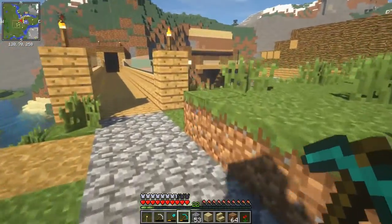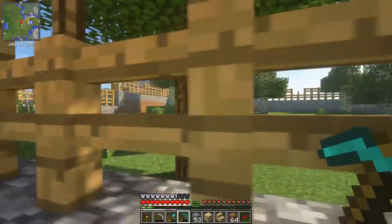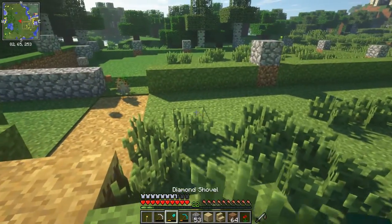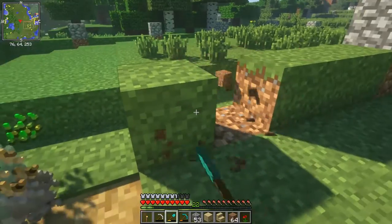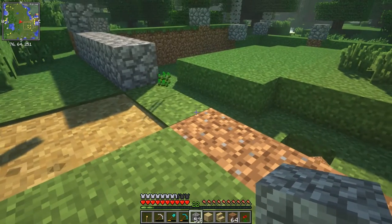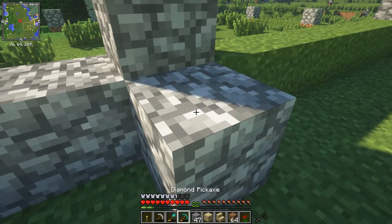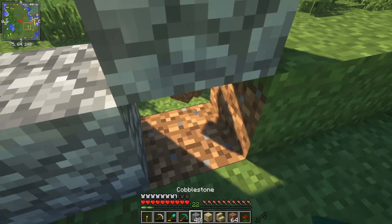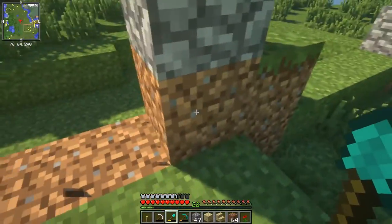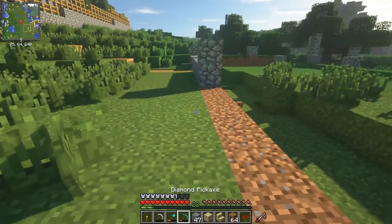I've started building a little path around here as well, just down the sides. I do want to change all of the earth parts into actual stone. Let's do this to swap it around. That's a good start. Knocking that down. And then replace it with stony stone.